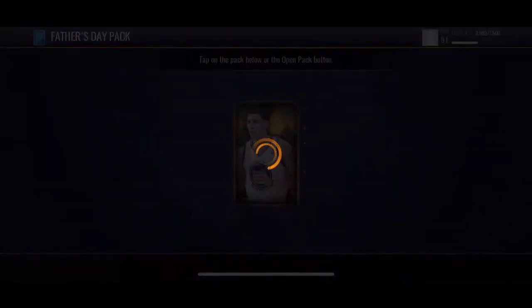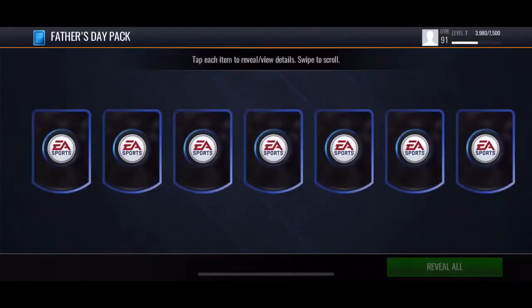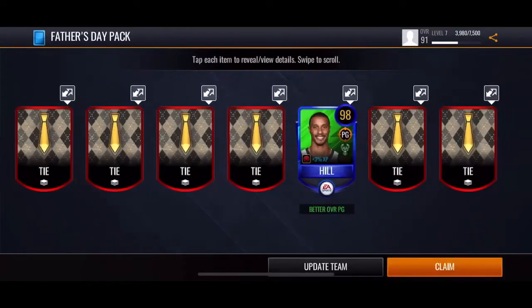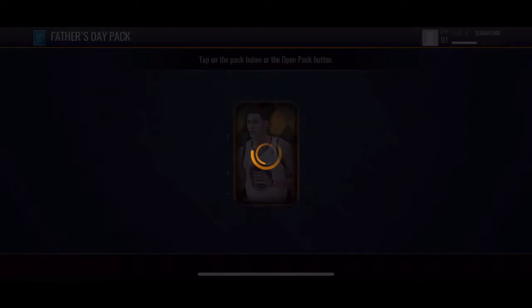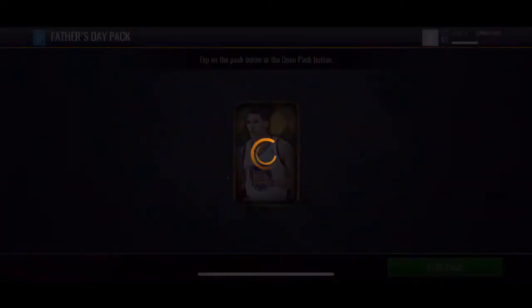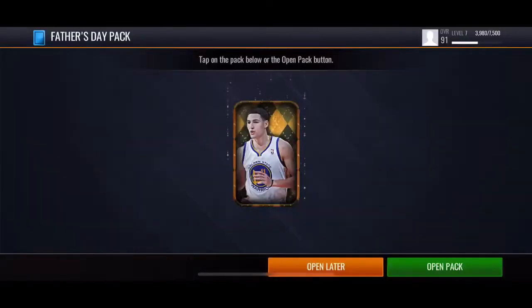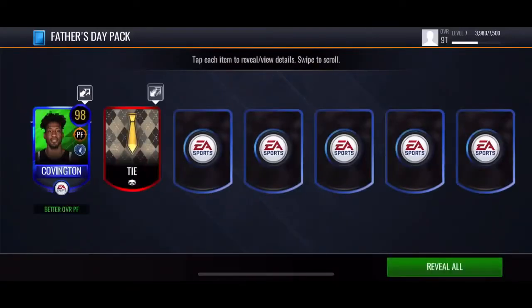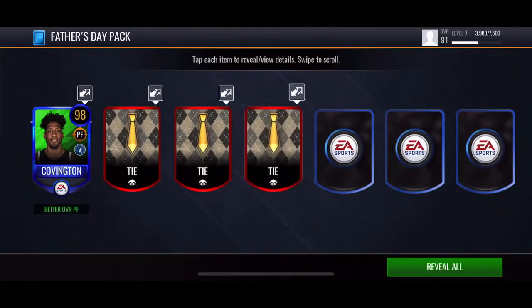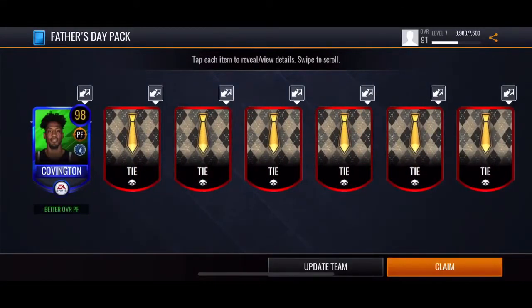Let's go ahead and see this next Father's Day pack. Please give me a 105 or 99 and above — anything like that would be pretty crazy. Let's review all — 98 Hill! There we go, I'll take that one. On to the next Father's Day pack. For some reason that kind of glitched out but let's open up this pack — 98 Covington. So we got another 98, pretty good.